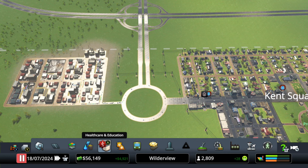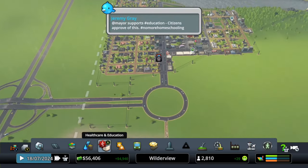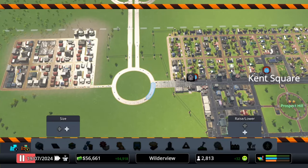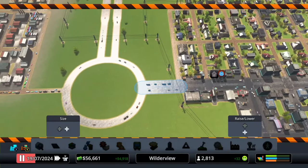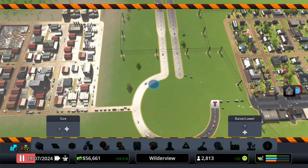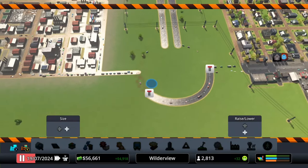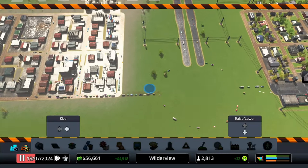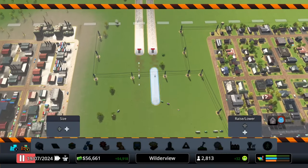And to the interchange itself — I want to preserve the roundabout, but I don't have enough space here. It's too tight. So I'm going to move it south a little bit, but we are still going to have a roundabout that will manage incoming traffic from the town to highways.